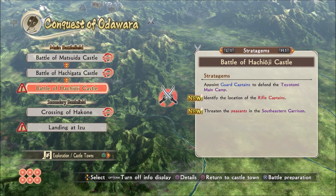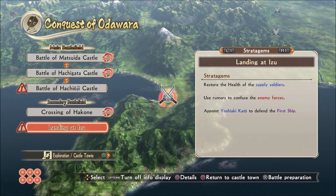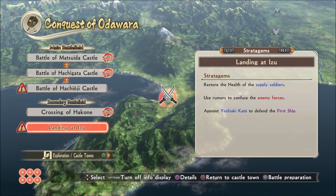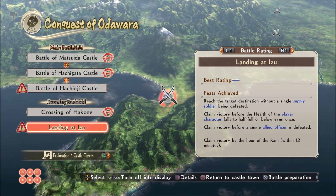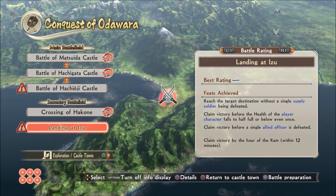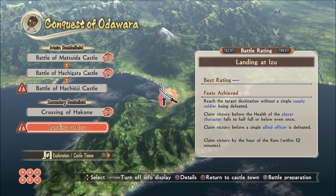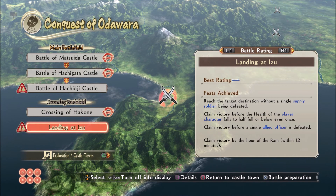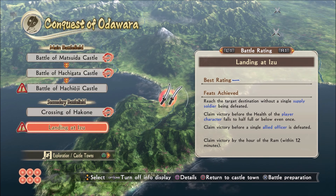Threatening the peasants is probably a nicer strategy than just butchering them. We've got landing at Izu — restore the health of the supply soldiers, use rumors, appoint Yoshiyaki Kato. The feats are: claim victory before the player character's health falls to half, claim victory before an officer is defeated, and try to win quickly. None of these feats are tied to unlocking specific stratagems, so I'm not going to worry too much if we don't achieve them. We are just about the right length for the video — when we come back next time, we will continue the conquest of Odawara. See you then.